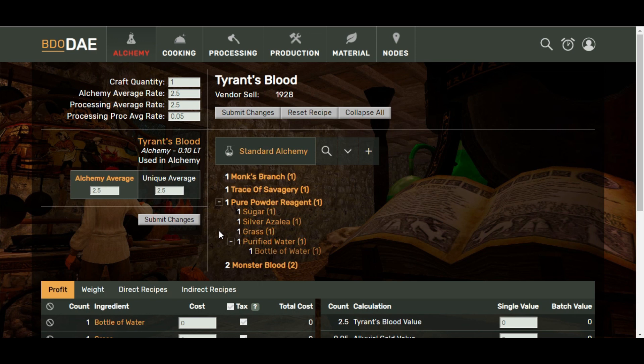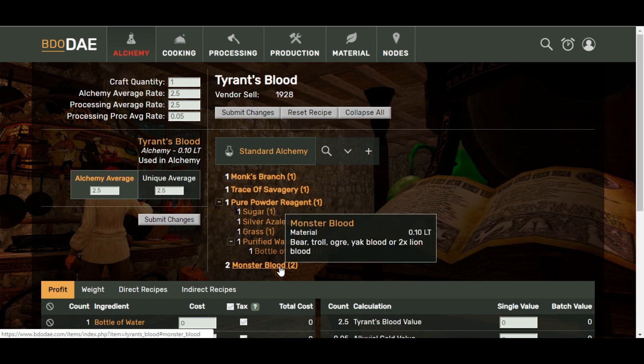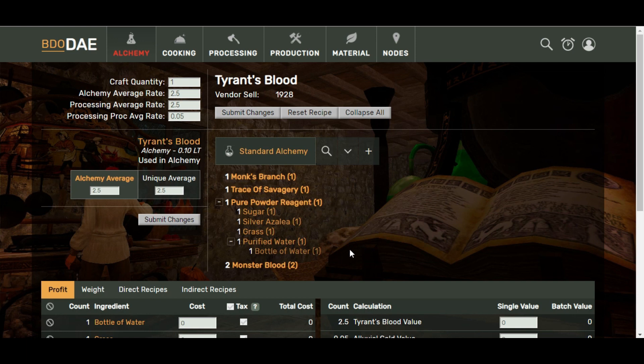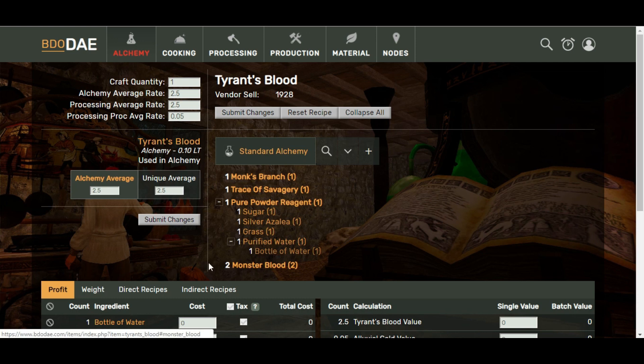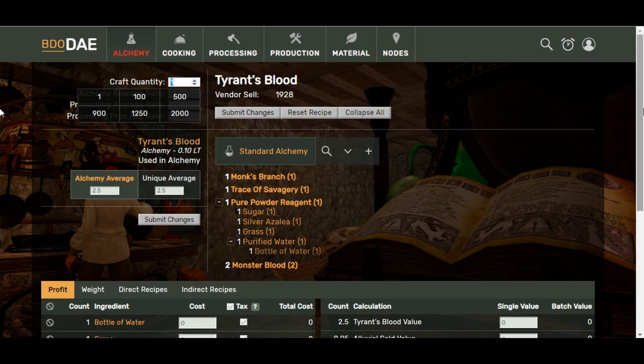If you want to start making Tyrant's blood and selling it, you know you're going to need monk's branch, trace of savagery, monster bloods (which you're pretty much going to get yourself or buy off the marketplace), and then to get the pure powder reagent you're going to want to bottle your own water and make sure you've got grass or weeds, silver azalea nodes, and sugar from the bartenders in any inn. It gives you a full breakdown of everything you need to craft this. If we say we have enough materials to craft 1,000, you can alter the averages if you want, but leaving them at standard is pretty much the way forward. Make sure you tailor your expectations to your level of alchemy — if you're not professional or artisan, you're not going to get these average proc rates.